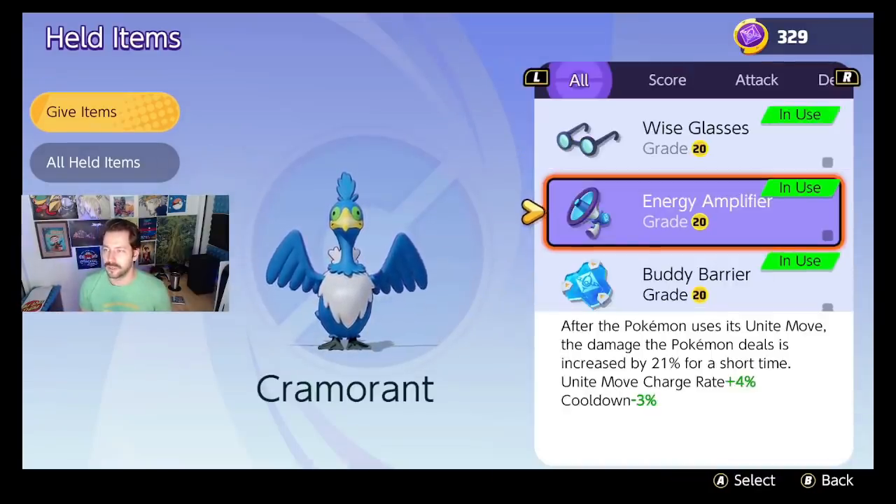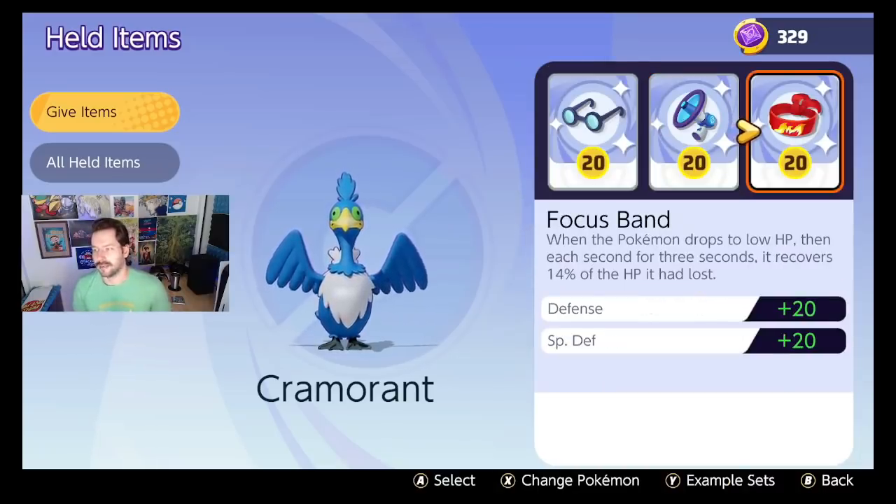Item number two is the Focus Band. The Focus Band is similar to a Buddy Barrier — when you drop to low HP, you recover a ton of HP. At level 20, it is 14% of your HP lost over three seconds, so that's about 42% of your HP. This triggers once every 90 seconds, so it doesn't happen just every time your HP goes low. Basically every team fight you wander into, you're probably going to have this item trigger.